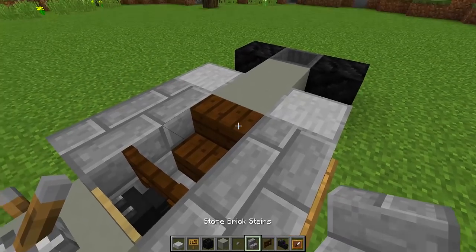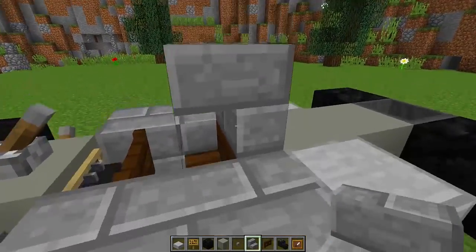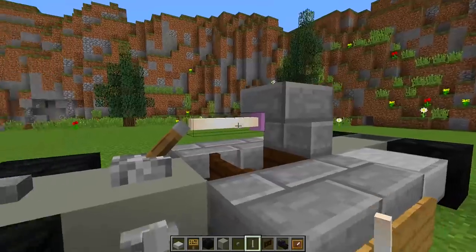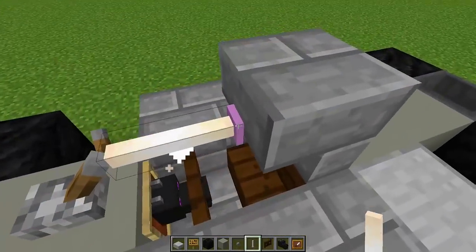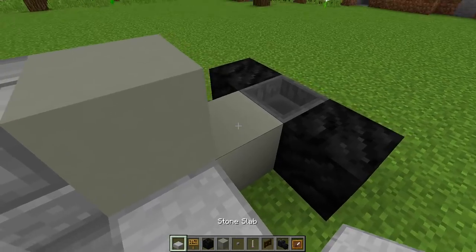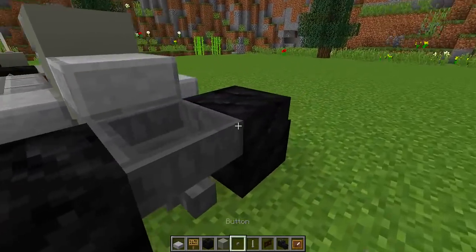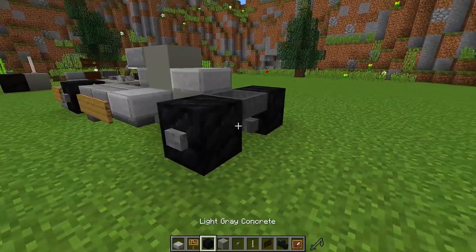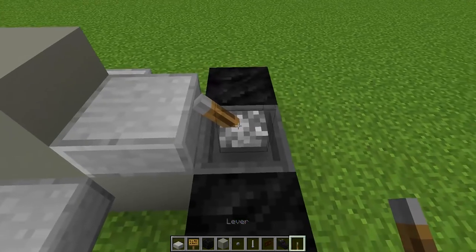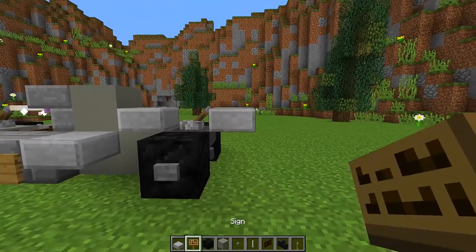Above the dark oak stair, place an upside down stone brick stair so it looks like the part that goes over the driver's head. Then grab an end rod and place it above this stair so it connects to the lever and looks like the driver protection. Going around to the back, place a piece of light gray concrete, then a stone slab so it goes gradually down to the side. Back at the rear tires, place two buttons on the side of each tire. Now to add the spoiler, get a lever and place it down, make sure it's pointing the right direction, then place a stone slab next to that lever and put signs all the way around the stone slab.